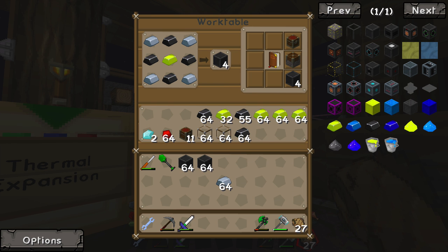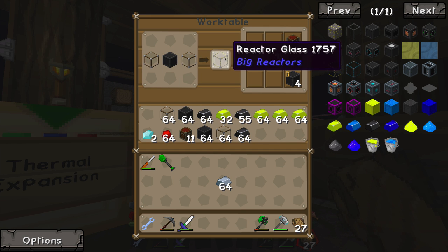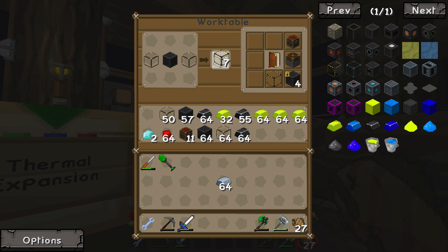I'm going to make another 64. Now we have tons of those — let's lock in that recipe by right-clicking. I'm sure we'll be able to use some reactor glass; not sure how much. We'll do like 20 to 24. And we're going to need a reactor controller.